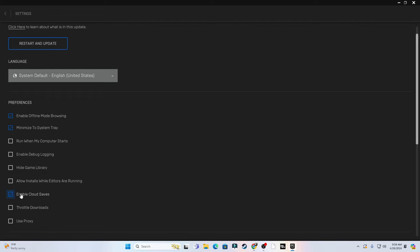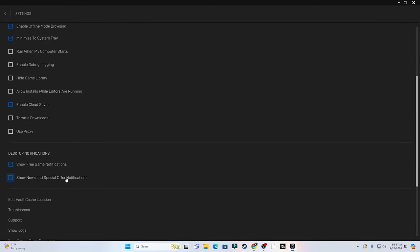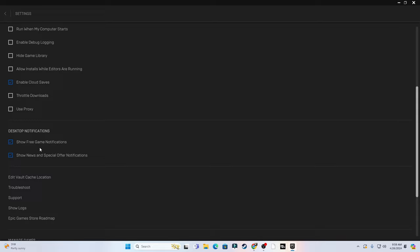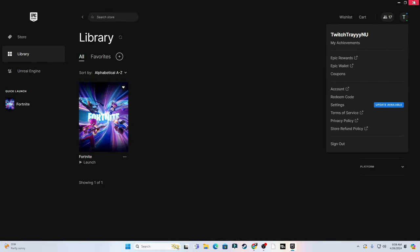Now go to your profile picture and click Settings, then Preferences. The only three things that should be enabled are: Enable Offline Mode Browsing, Minimize to System Tray, and Enable Cloud Services — everything else disabled. Under Manage Game, set Auto Update to Recently Used Apps and disable Allow Install, so your game doesn't update while you're playing.